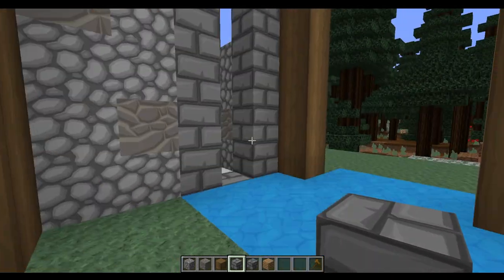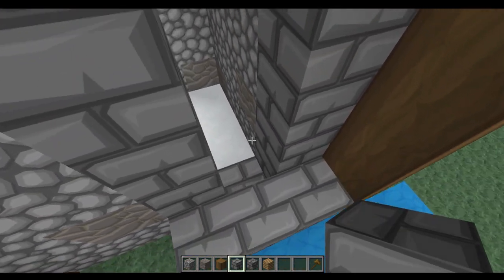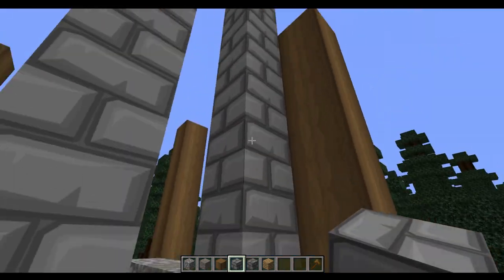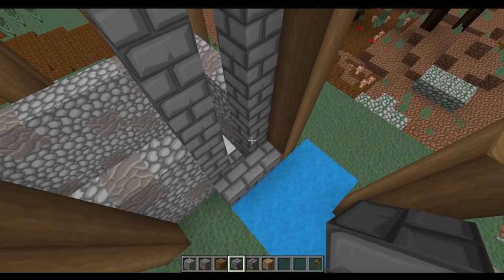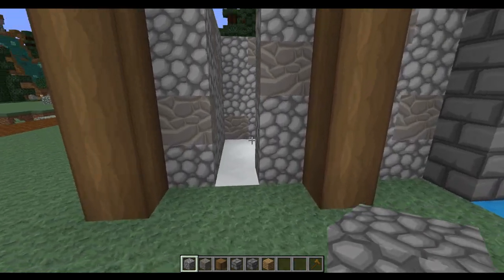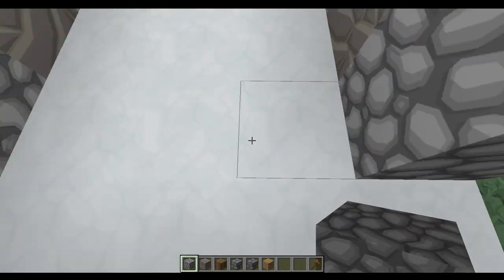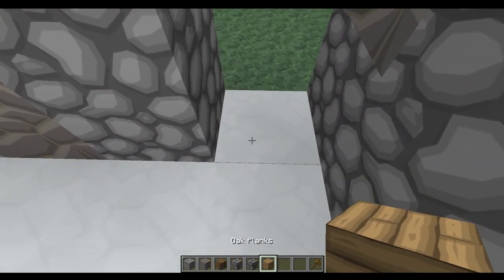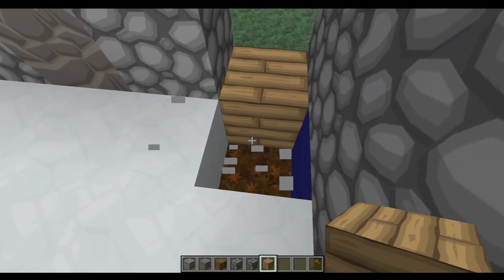From outside the build we're going to come to this next section and fill this in right the way across, going up to 11 high which will be one from the top across here. We're going to fill all of this section in with the stone bricks. With that done we're going to place a single cobblestone over this doorway, then come in and replace all of this white concrete with some of the oak planks.